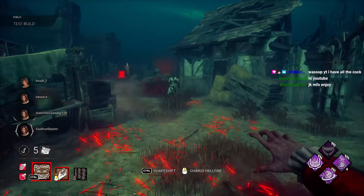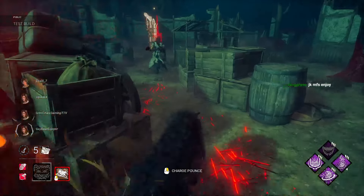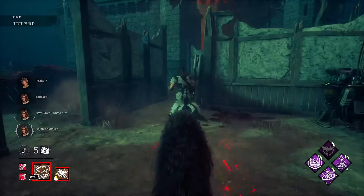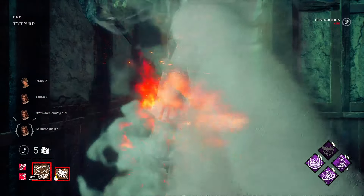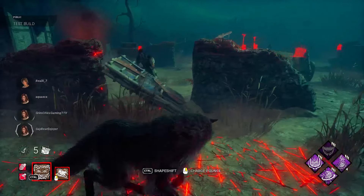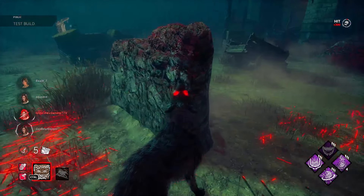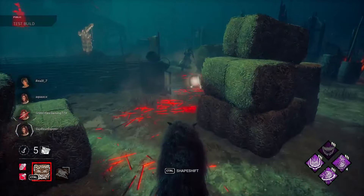Okay, so one of our powers is a chase power — let's try wolf form. Holy shit! I have haste, charge pounce — oh fuck, can I break this? Oh what, that's strong! I get two leaps? Oh my god, I'm the alpha wolf!